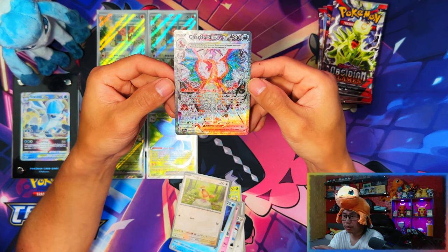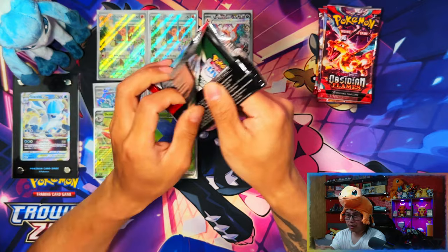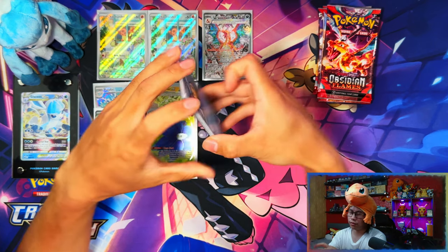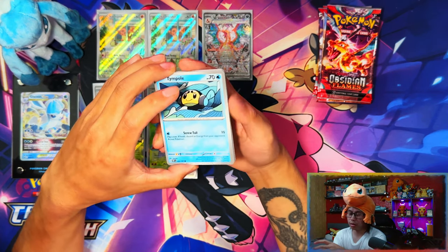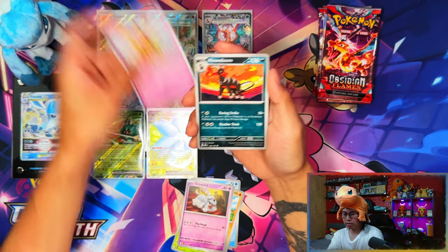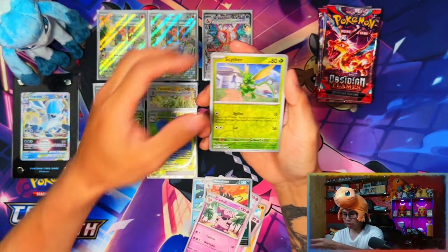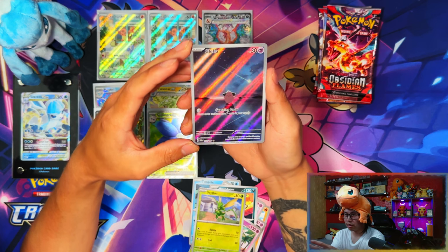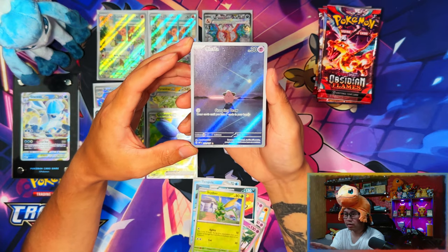Oh my days! Four packs in on the second ETB and I've already pulled the big boy Charizard! I feel like this card - and more so the gold one - seems like an easier pull. There's only about six Special Illustration Rares in this set. And then back to back hits - there's another one! This Klefki Art Rare is so nice, back to back hits. This Klefki is really, really nice.